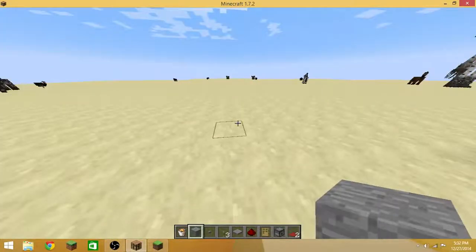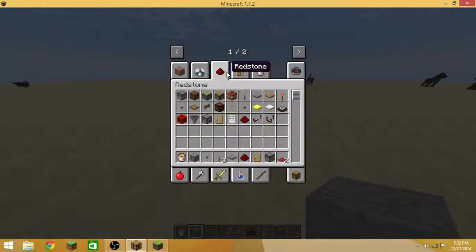So now I'm going to be showing you how to build it. First, what you need is sticky pistons, a redstone torch, a block of your choice, redstone dust, and a pressure plate.